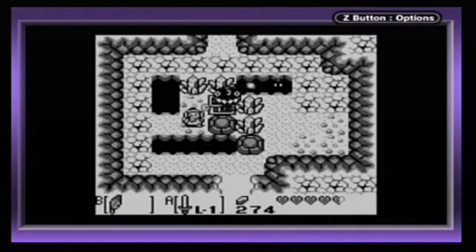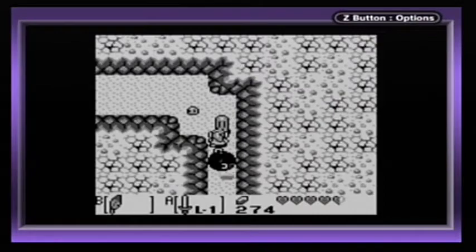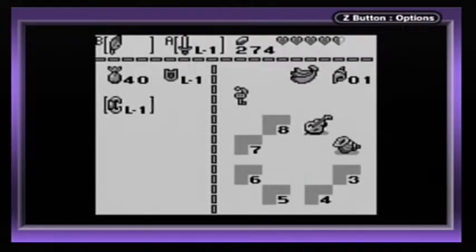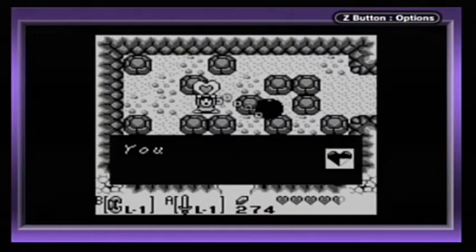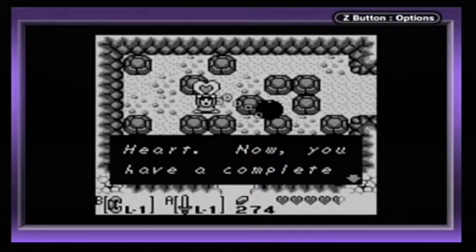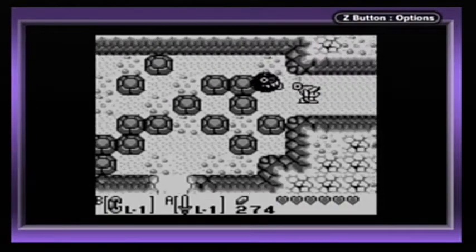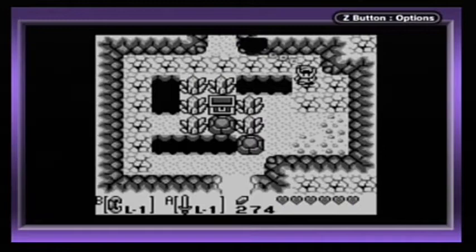The next thing we want to do is through this cave, as we can get this heart piece now, which is our fourth one. You collected four pieces of heart — now you have a complete heart container. So now we have six maximum health. There are twelve pieces of heart in the game, so we already got a third of them, which is pretty cool.